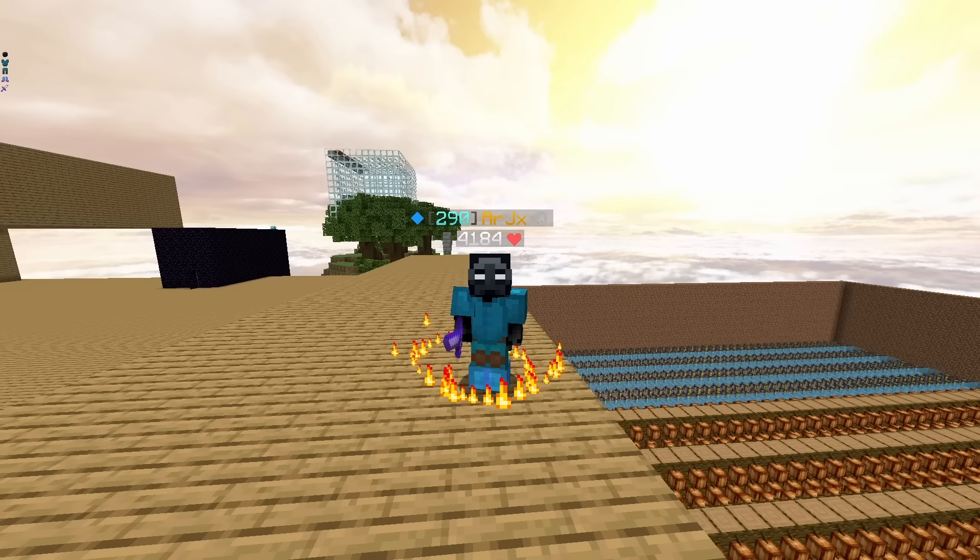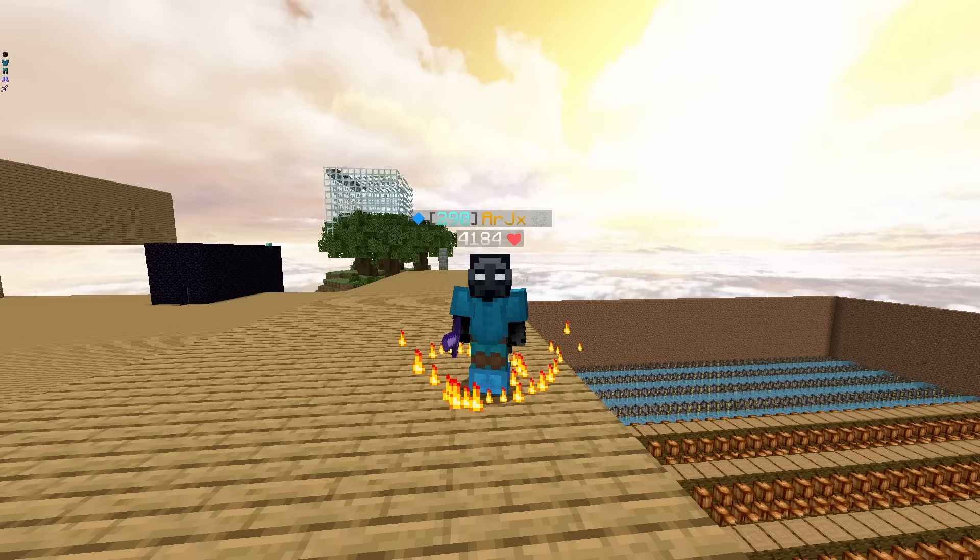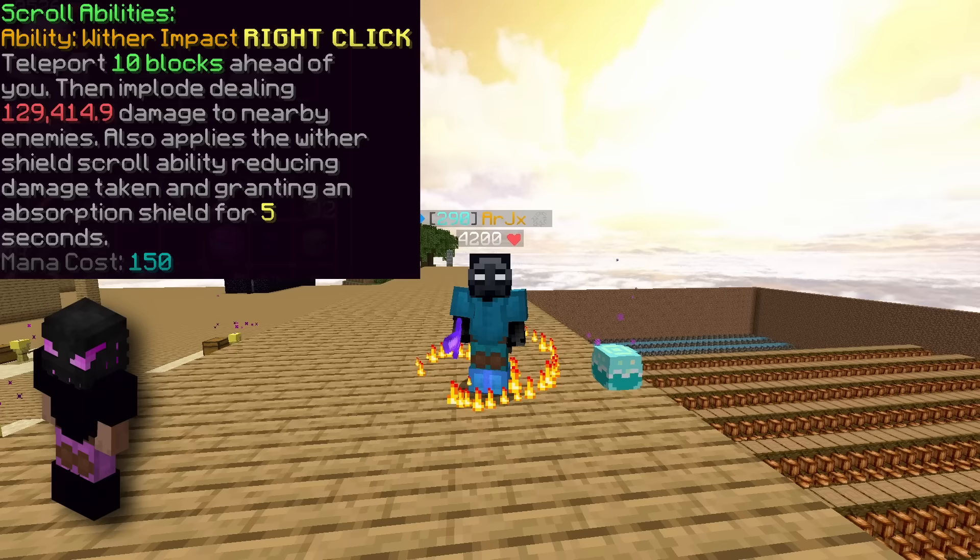For part 2 of the video, moving on to Master Mode, the Mage split ends here — Mage will need to transition into the Archer build for Master Mode. To move on to Master Mode you absolutely need a Terminator and a good set of Necron's Armor, among other things I'll discuss in the next video. To get the Terminator, you'll be utilizing the fully scrolled Wither Blade you've obtained to kill Tier 4 Enderman bosses — I have a guide video on how to do this on my channel. That sums up this video and I'll see you in part 2 for Master Mode.